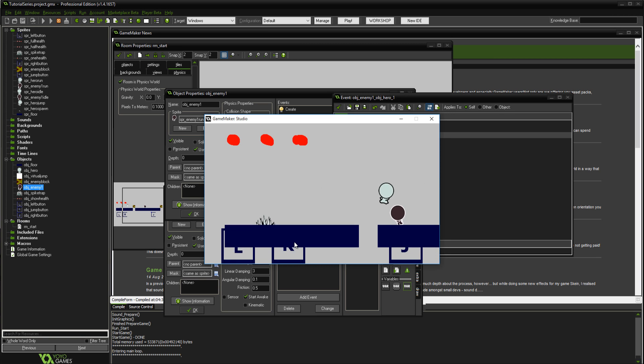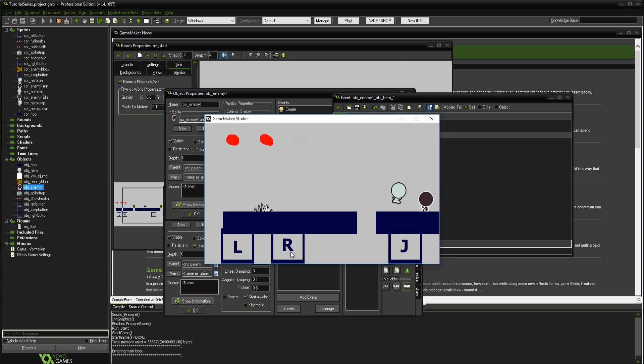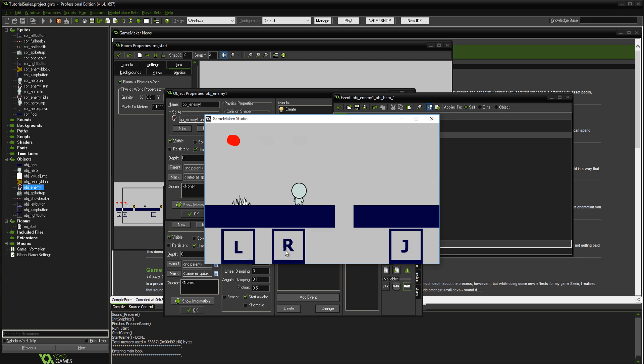Let's try it. As you can see we just lost 10 health — we lost the tomato. And if we hit him again, we lose another 10 health. Right, that's the basics of getting hit by an enemy.